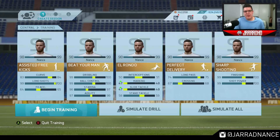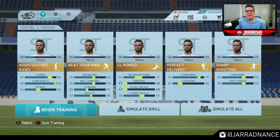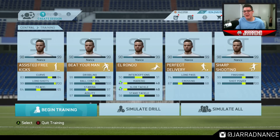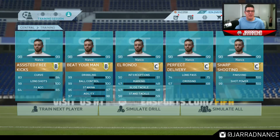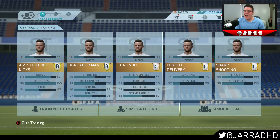To kick off today's episode, we are doing a little bit of training here. Working on our assisted free kicks, where we are almost at 100 long shots, which is going to be crazy to see. And then we have Beat Your Man, defensive El Rondo, perfect delivery passing and sharp shooting. As we simulate, we go up in our marking and slide tackles. B's and C's everywhere. Look how close we are to 100 long shots — I'm just going to have a crack every time I get in a semi-decent spot.